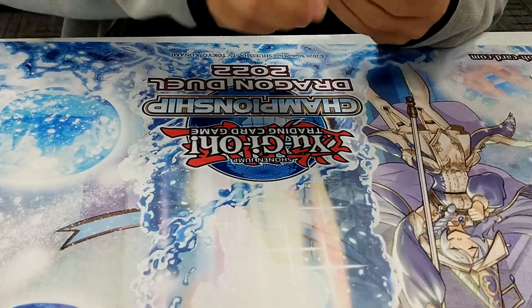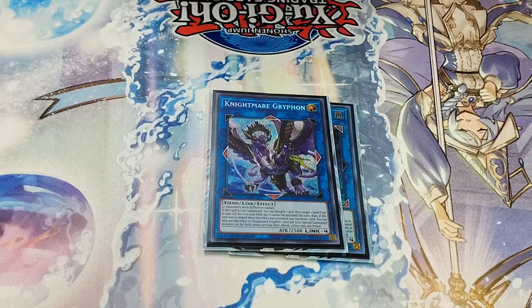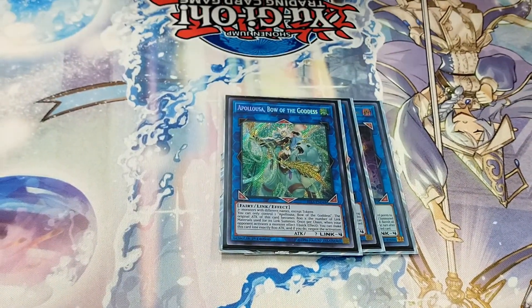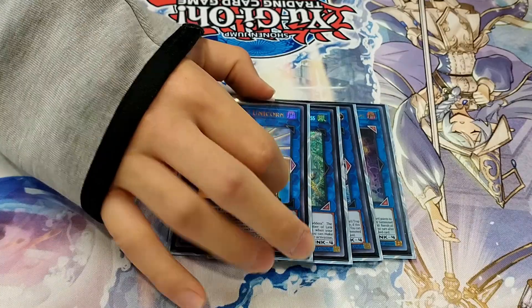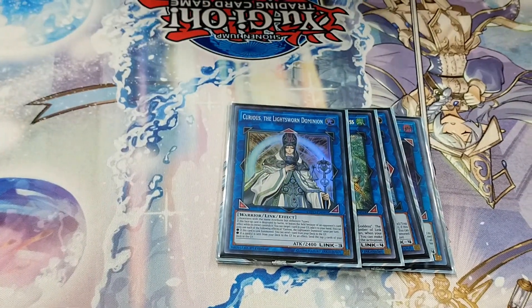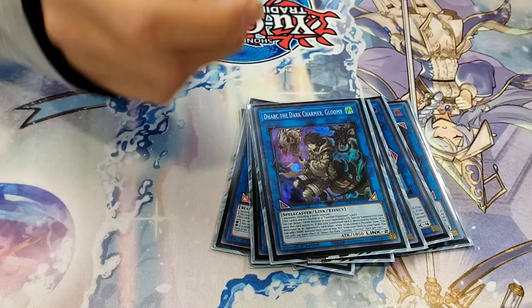On to the extra deck. For Link Monsters, I played one Boros, one Gryphon to go with the Anti-Spell, Apollosa — this came up if I thought my opponent had Nibiru and was holding it — Nightmare Unicorn, Curious Ascend with the Anti-Spell, Sprite Elf to revive Merrily, and Dark, which was just a good card.